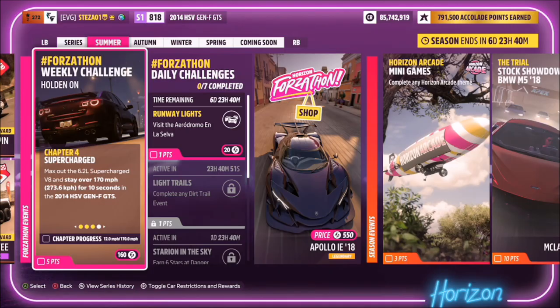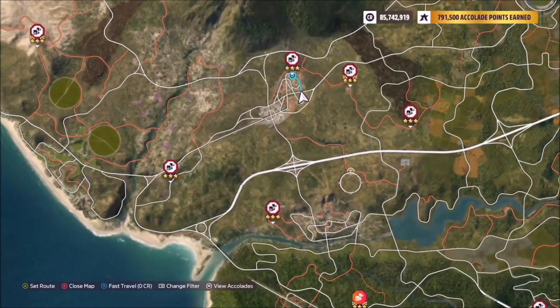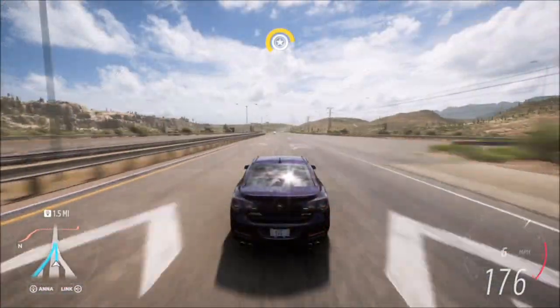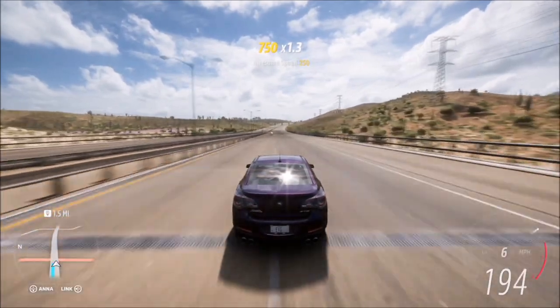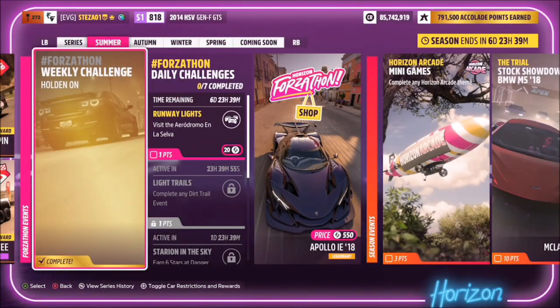The final challenge wants you to stay over 170 miles per hour for over 10 seconds. The best place to do this is the motorway. Start at one end and go flat out until the challenge is complete. You can stay at 175 for 10 seconds, or just keep going for as long as you can until the challenge pops up as complete.